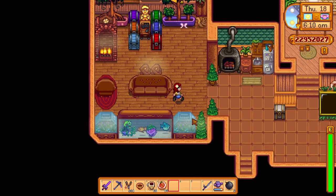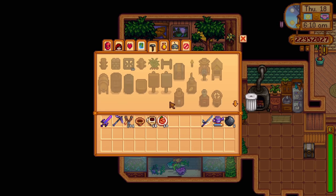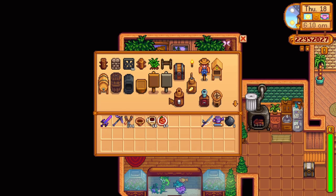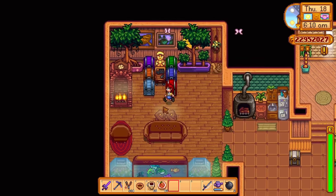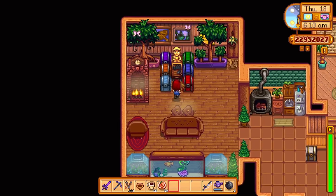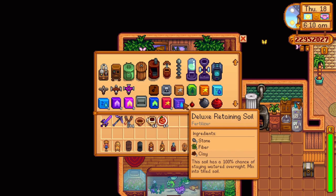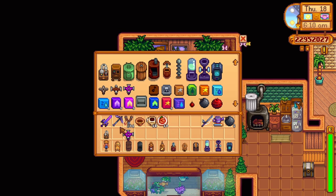The workbench is unexpectedly useful. Once I started using the workbench, I had no idea how I played the game without it. It only costs 2000 gold and you can buy it from Robin. The workbench will use all of the items inside the chests around it for crafting, and it has the range of a regular quality sprinkler. You can only place 7 chests around it because you still need to be able to access it. Once you have set up a workbench like this, you will never have to go around looking for resources, and it helps out more than you'd think — especially in the mid-game when you're crafting things all the time.